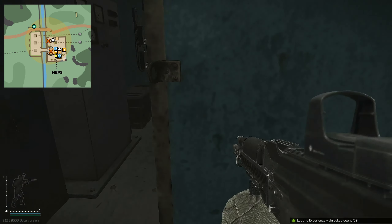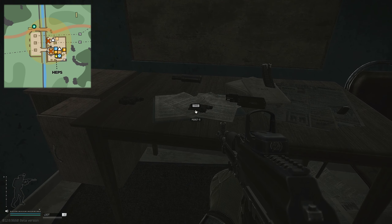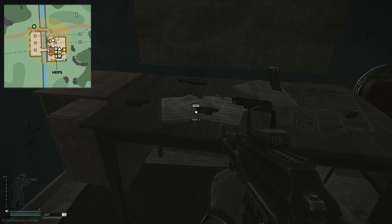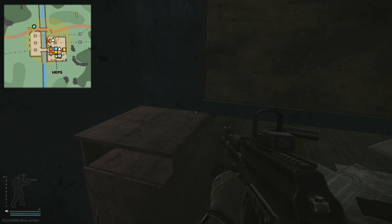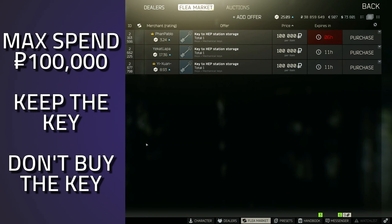Inside this room you have three weapon boxes — one, two, and three. You have loose weapon mods that spawn on here; usually they're pretty decent. There's also a chance of getting the folder of intelligence spawning up here.